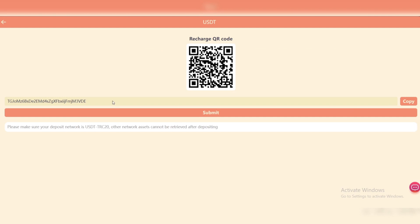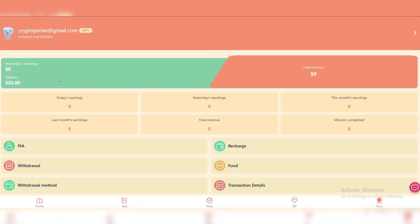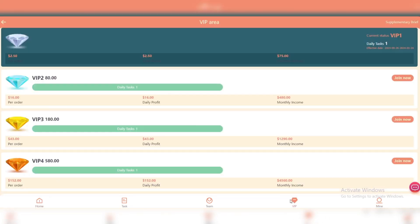Copy the address and send the amount of USDT you want to invest. Please make sure your deposit network is USDT TRC20 — other networks cannot be retrieved after depositing, so don't forget that. After depositing, you will see your balance in the Mine section. Then go to VIP levels, click on VIP, and unlock any level you want by clicking Join Now.